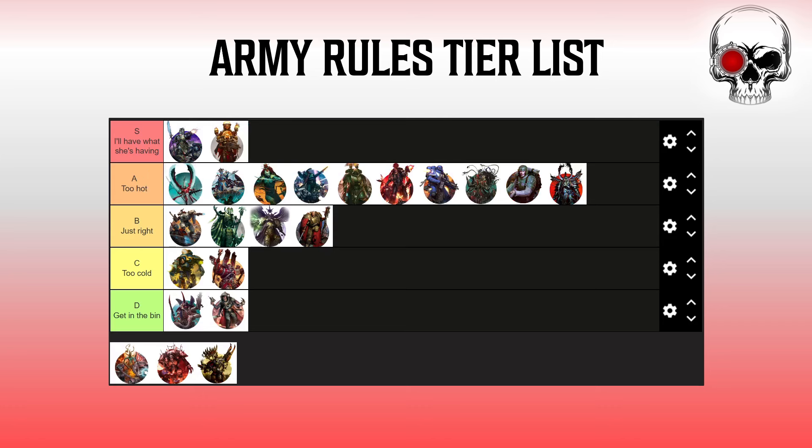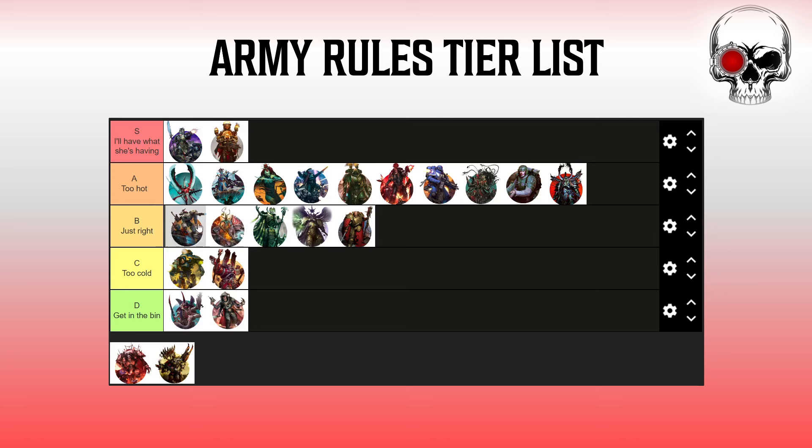Daemons — I think they're really good. They've had a bit of a glow up with Shadow of Chaos and it's on the better side of things. I don't think it quite reaches A tier though — the ability to do close-up Deep Strikes is good, but your opponent still has a lot of agency; they can still screen you out even with a 6-inch Deep Strike. The Battleshock and healing stuff just doesn't come up often enough to be that relevant — a lot of the time it just won't matter.